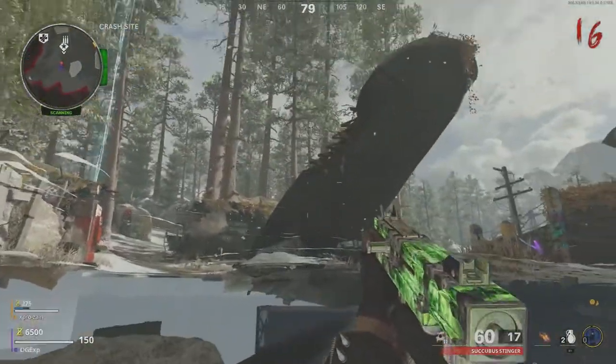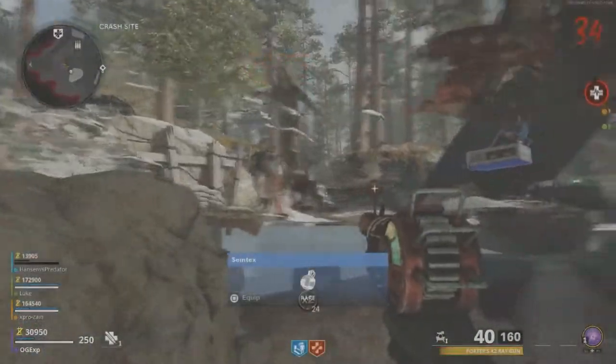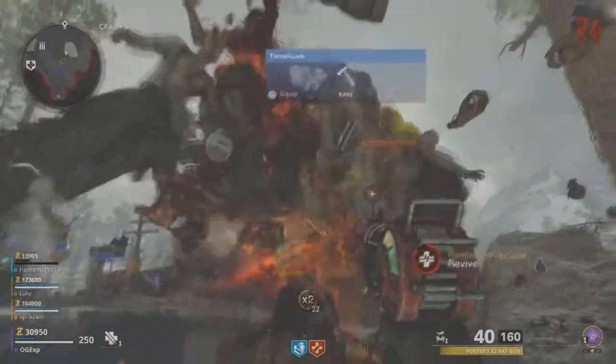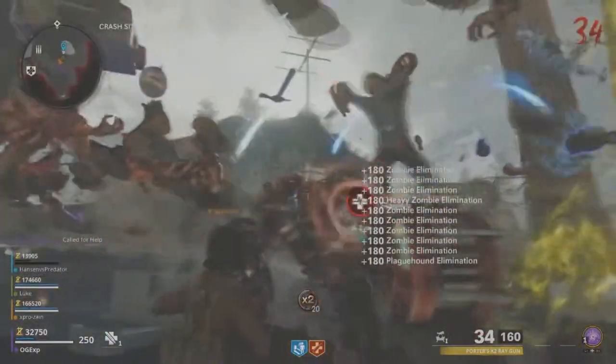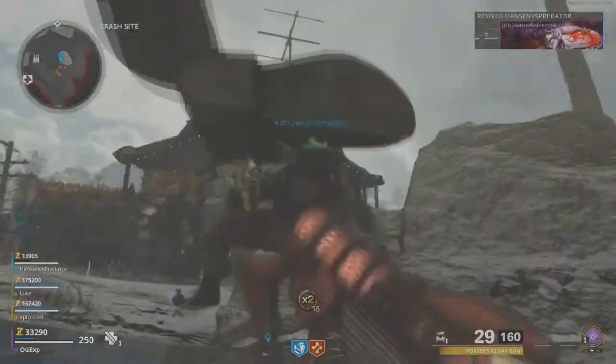And you can literally sit here, get to round 100 if you wish, get all your headshots, all your kills and everything to get that dark matter, dark ether camo or whatever it's called this time around. So it's super easy to do and I will leave the founder down in the description below.